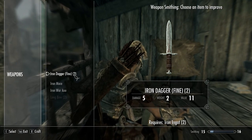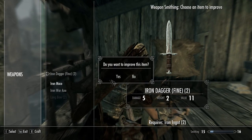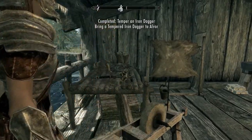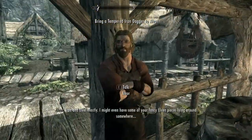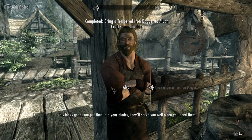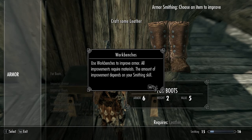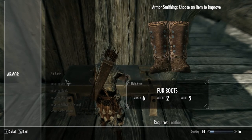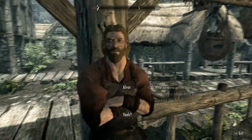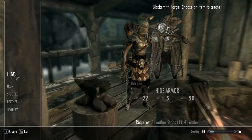Did I sharpen it? I gotta hit R. Grab some leather? When you need them. So what am I supposed to be — did he actually give me the materials? You're the sneaky guy? Hide — do I craft it here? Hide?